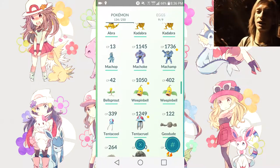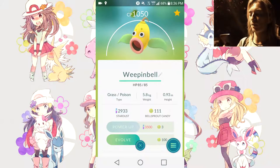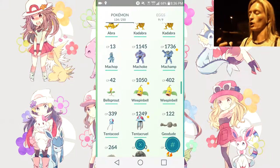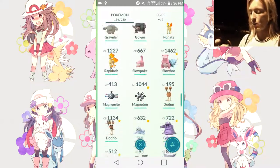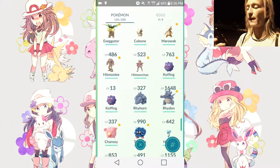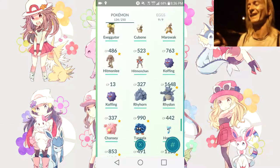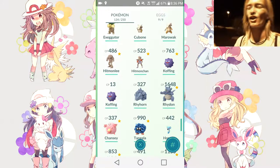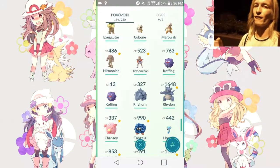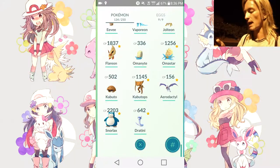We finally got Victreebel — that was easy because I've been finding a lot of spawns at Central Park. We got another Weepinbell so I'm going to evolve my 1050 Weepinbell, which is very good CP-wise. And we're finally going to get the Koffing evolving to Wheezing — we got a Koffing out of an egg, only CP 13, but I got the candies out of it. The 763 Koffing is definitely feasible. We'll evolve those three later today.